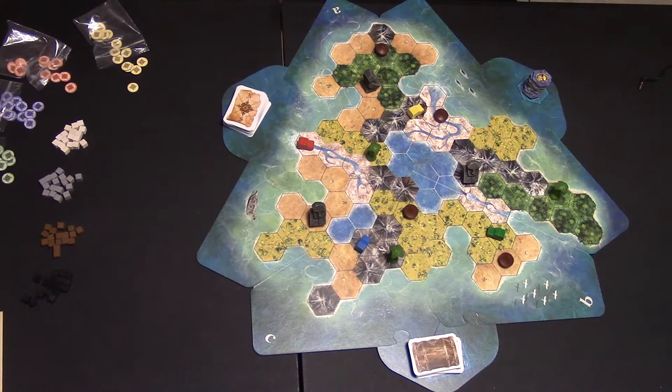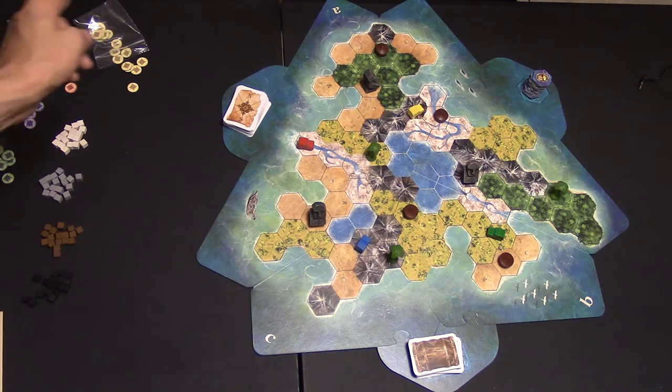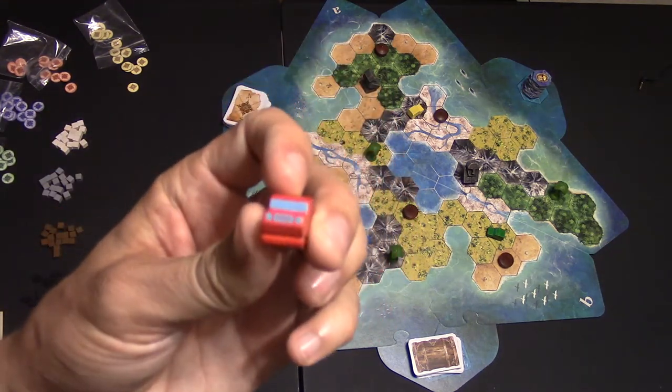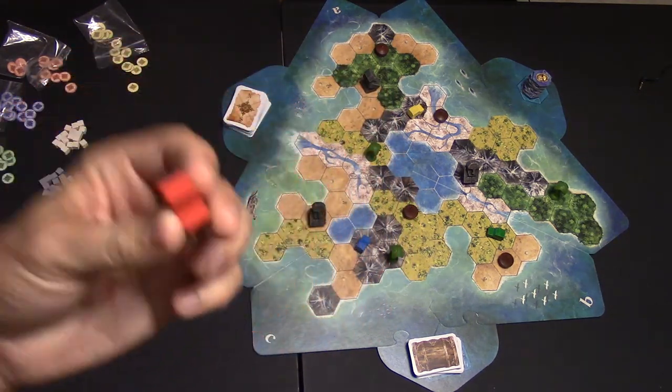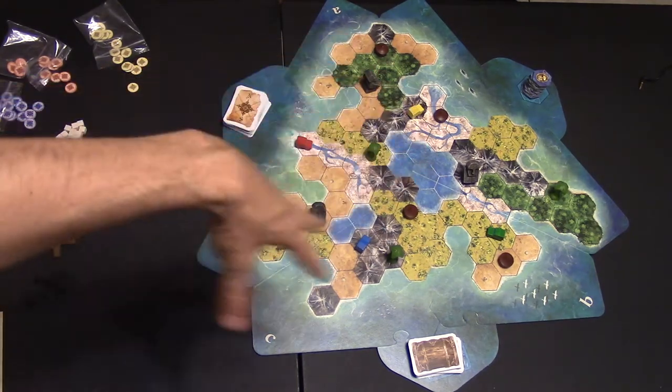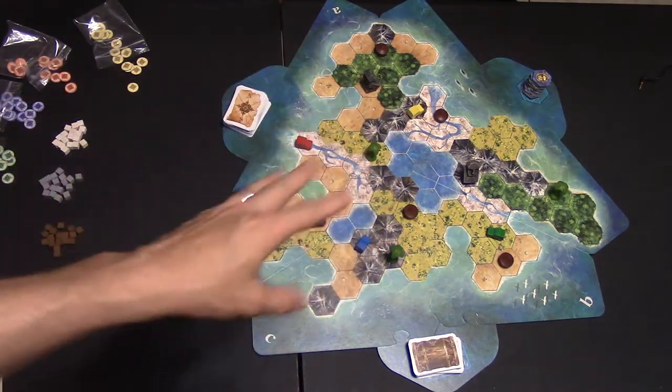In this game, you are going to be one of four different colors: the green player, blue player, red, or yellow player. You're going to get a little jeep that's already pre-painted, a little wooden jeep. These are really great quality pieces. And you're going to put them on this map — you get to decide where the starting area is.